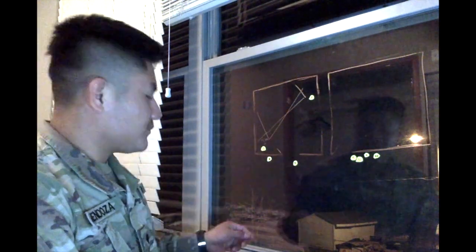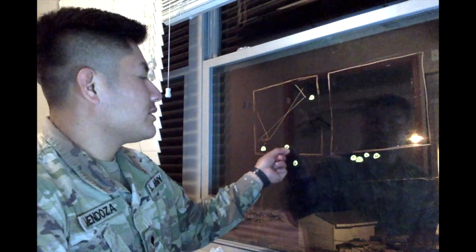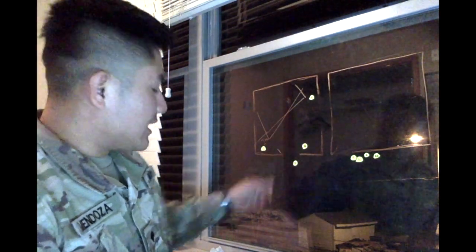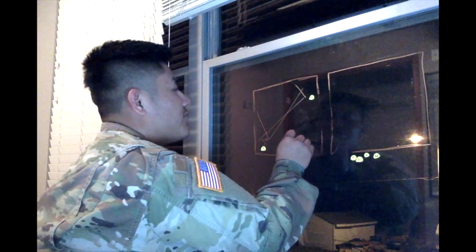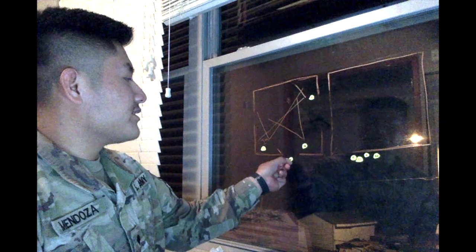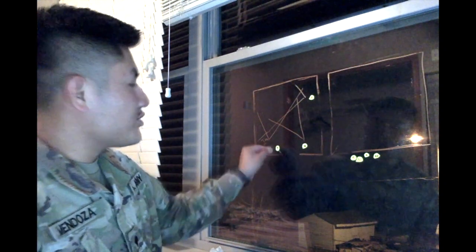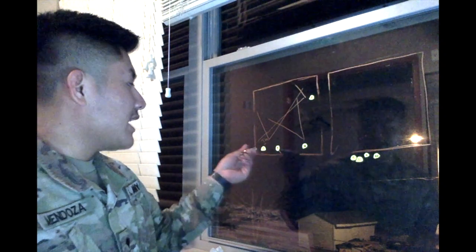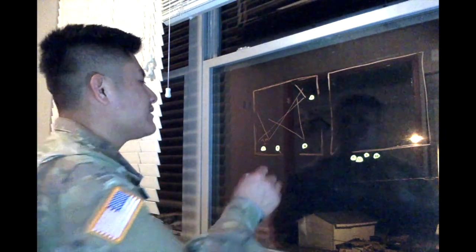Once the team leader enters the room, the third guy enters and goes opposite of the team leader — to the right — just inside the room. He has no corners to clear because number one already cleared that corner, and his sector of fire covers the remaining area. The last guy comes in if necessary, going opposite of the third guy, just inside the door. He doesn't clear corners because number two already cleared his corner — otherwise he'd be flagging the team leader. His sector of fire covers the remaining area.